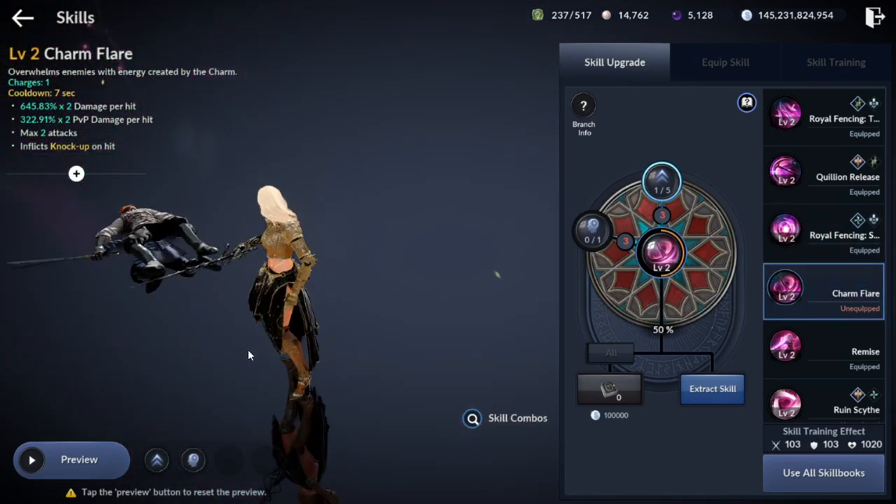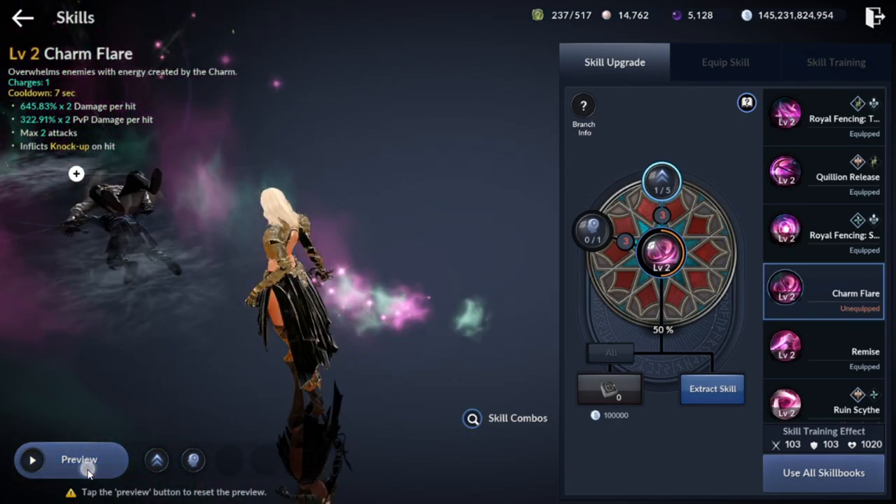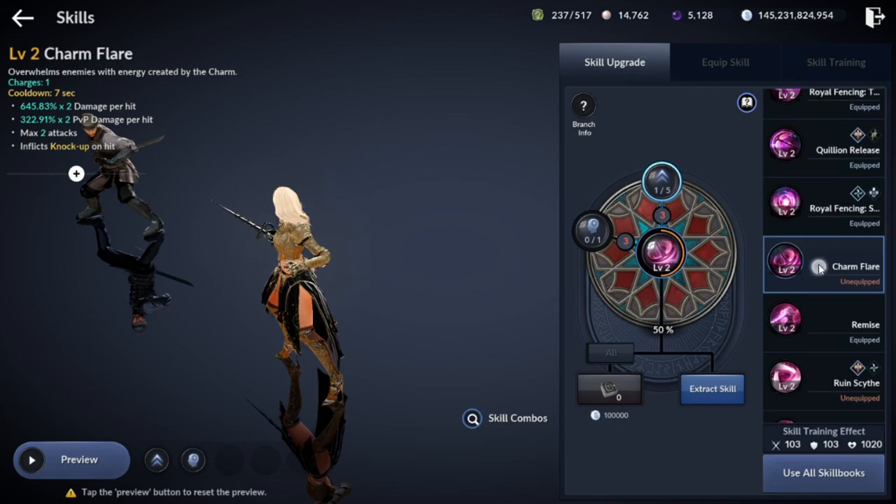Next skill: Charm Flare. Only will be used for PvE. Has range and knockup on hit, but has no immunities and no branches. The damage is kinda low.